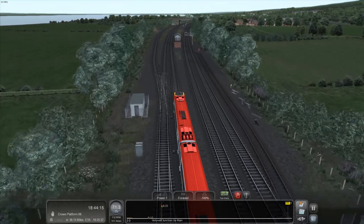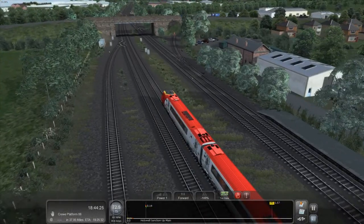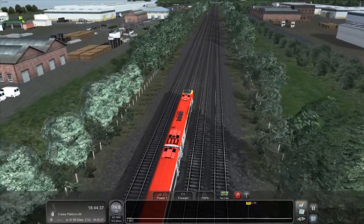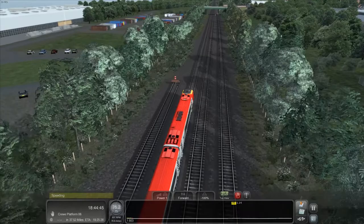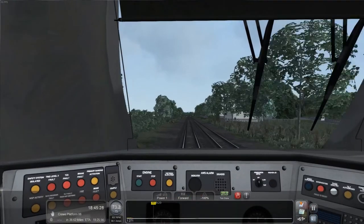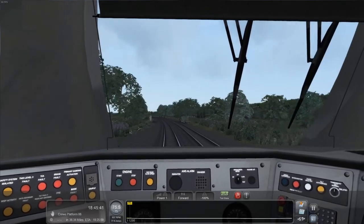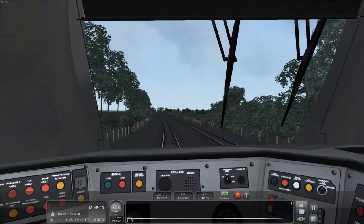I'm guessing we're not stopping at Holywell — there's only a platform missing the other direction. We're coming up on the 90 mile an hour limit now. Come on baby, let this train rip. Top speed's 125, but we can't actually go that fast on this route unfortunately. There are probably other routes in the game where you can. Full throttle and 90 miles an hour towards Flint. Not that far actually.